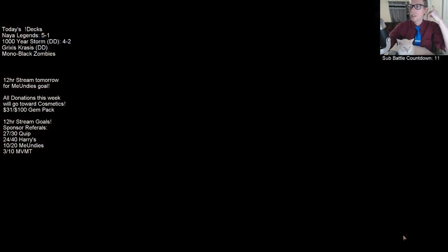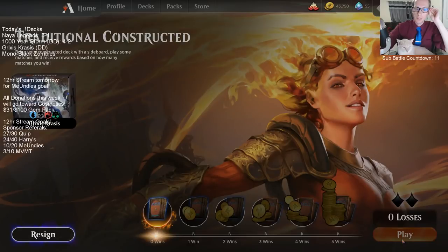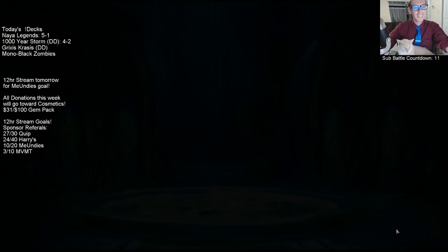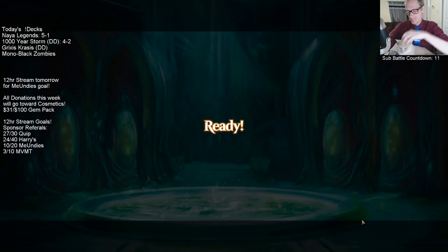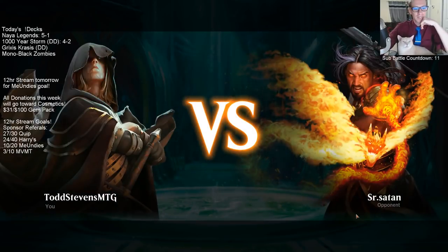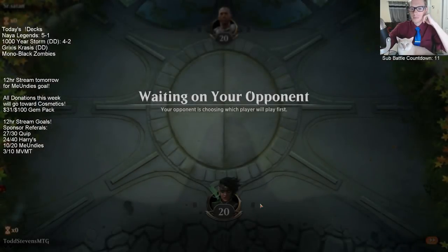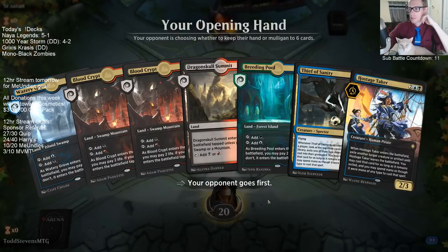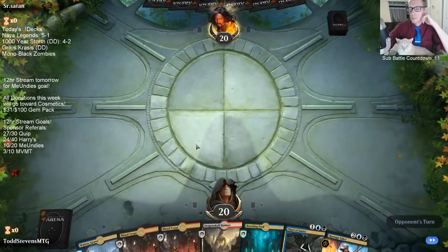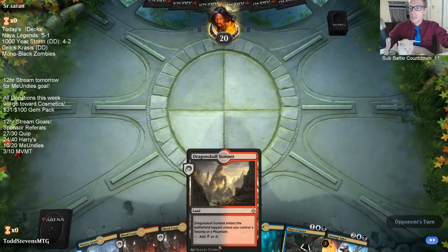Chat asks if there are any viable five-color decks. Not really — you don't really see any five-color decks right now. If we were a little more aggressive we'd splash white for Benalia Marshall, but we're not aggressive enough for that. It's Wizard's fault for not making an extended art Dragon Skull Summit — they made extended arts for all the other lands.